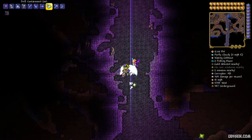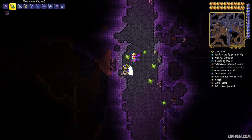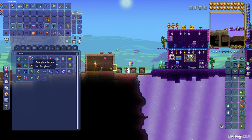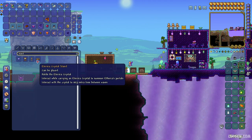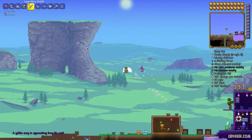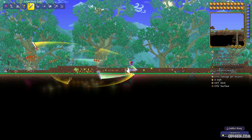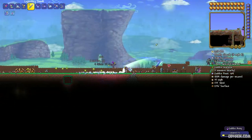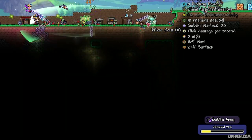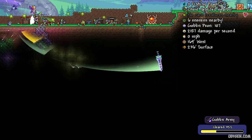After that, go on the surface and wait for the Goblin Army event to arrive. If the Goblin Army does not arrive, no big deal — use the Goblin Battle Standard. Simply destroy this event. The system works like this: in the bottom right corner you can see a progress bar. When you kill creatures, you fill this bar. You must reach 100% and then you are done with this event.